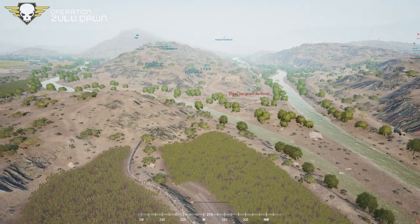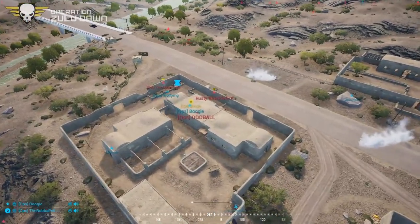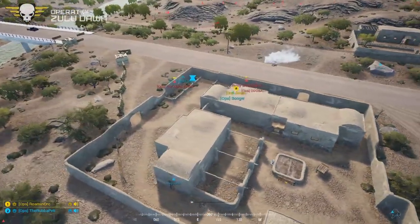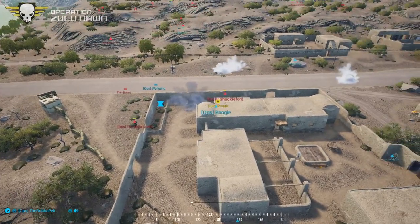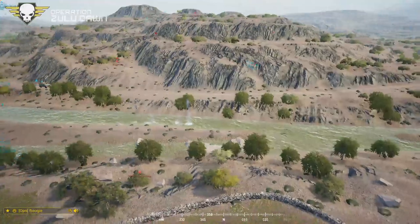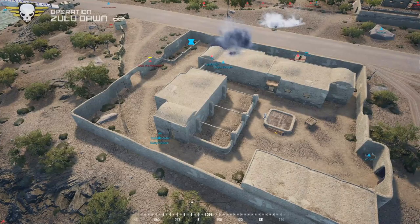The INS forces looked like they were attempting to push both those FOBs as fast as they could because they knew they weren't going to be able to take out those MAPVs without heavy casualty. And it's starting to show — the U.S. forces are starting to pull them down from the hilltop. They need to breach this compound and take that radio.